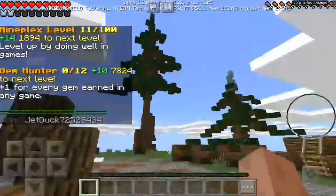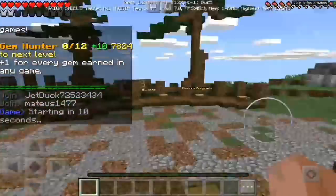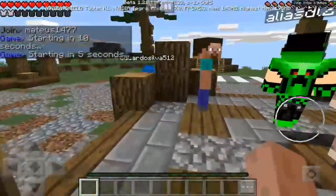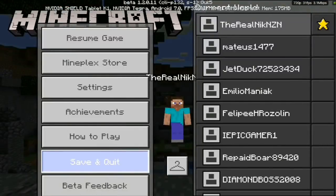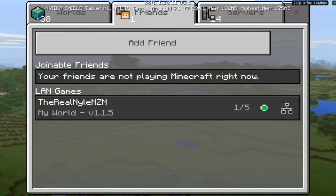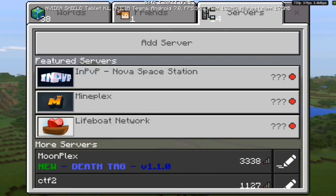That was basically the Mineplex server for the 1.2 beta. It will crash. We know Lifeboat is broken. I just saw the Mineplex store — I think you can buy stuff in-game with Mineplex, which is really cool.